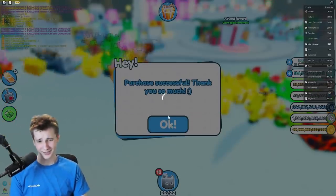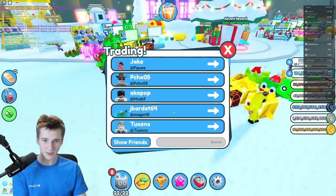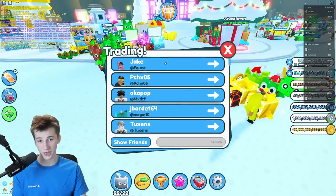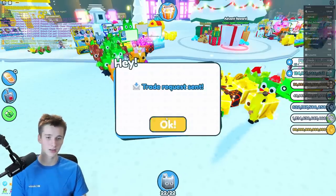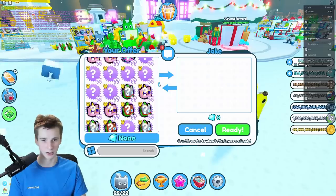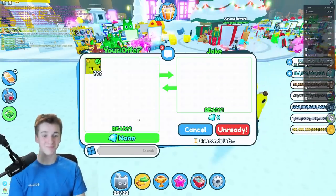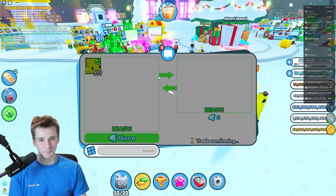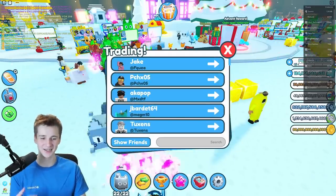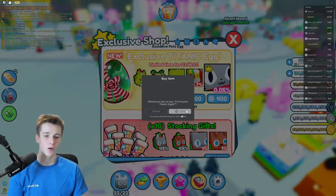Let's buy 10 more, why not. I got a rainbow present — let's give that to someone else. Peach, do you want my pet? Jake? Okay — you know what, I don't care. Take this: happy birthday, merry Christmas! Honestly, that makes me feel better than actually hatching the pet. I feel better just giving that away. I can only buy like three or four more eggs so why not — we'll try it out, hatch them all like Pokémon.